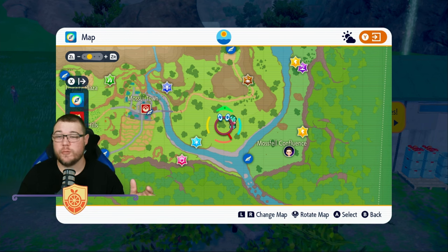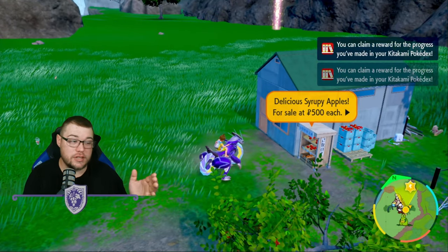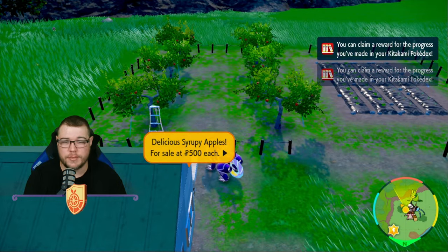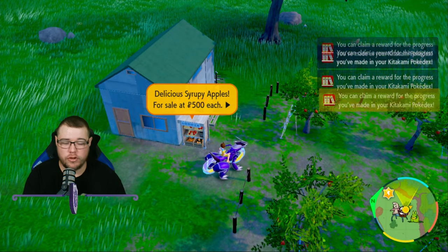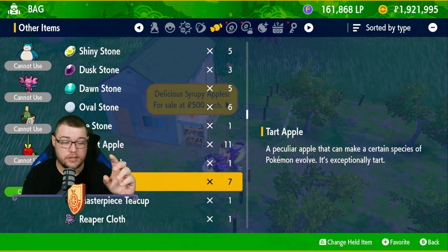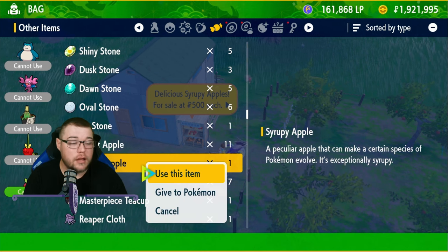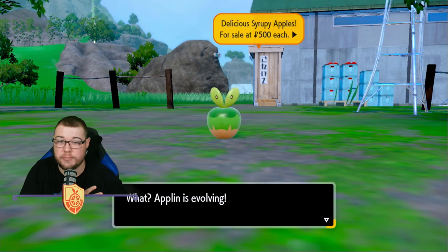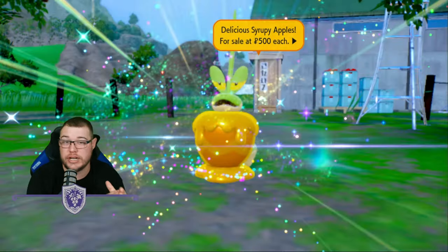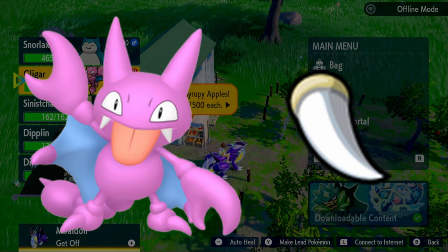For special item evolutions, Dipplin needs a Syrupy Apple. Go to the bottom right of the map where there's a little shack that sells Syrupy Apples — you'll have to buy one each time. In your bag, between the Tart Apple and Sweet Apple, you'll see the Syrupy Apple. Use it on Applin to get Dipplin. The shiny version is amazing — its signature move actually changes color based on the shiny form.